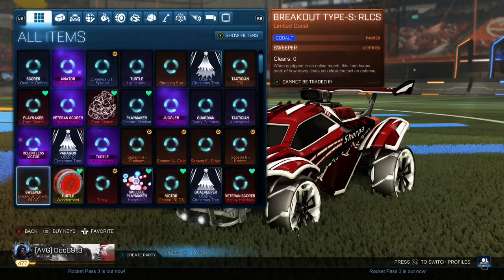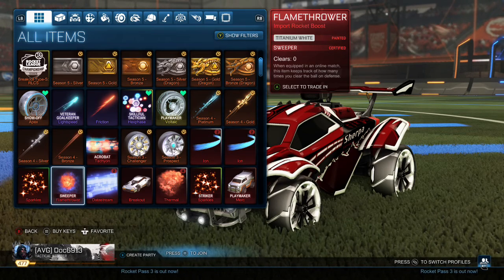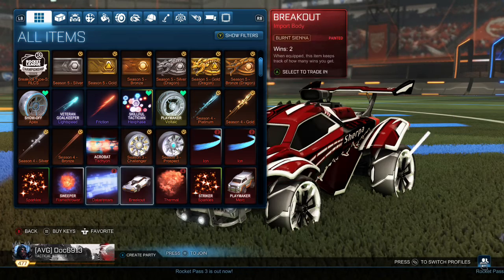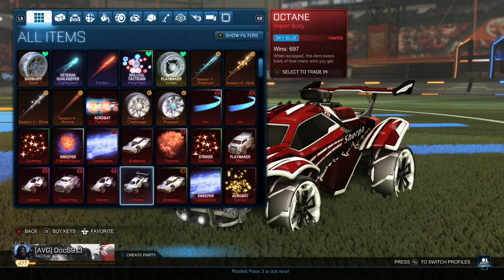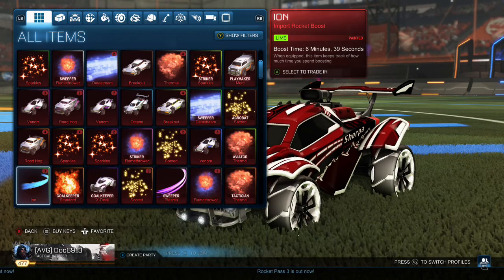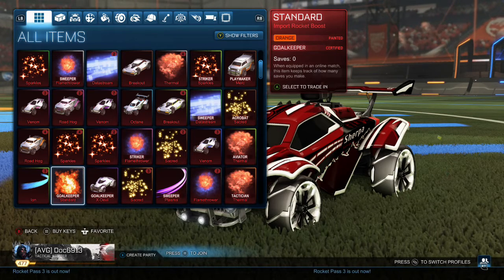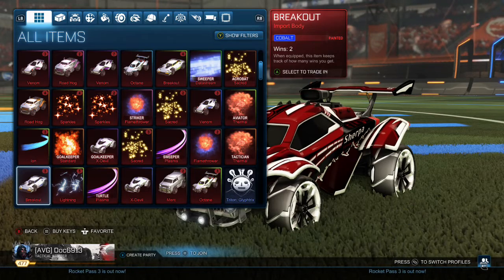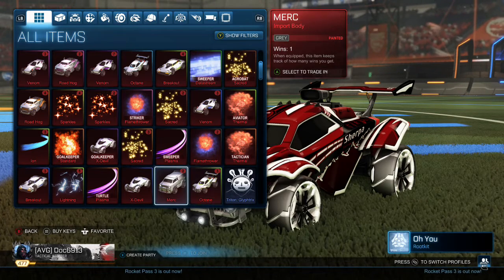Let's go most recent — let's see how we did here. Not bad, a couple octanes, I'll take them. Look at these ions though — we got a white and a black ion. We got a sweeper, a white flamethrower. Our white boosts are insane: white ion, white flamethrower certified, white thermal. We got a striker sparkles, playmaker burnt sienna merc, and we did get the sky blue octane which is absolutely awesome. Striker pink flamethrower — the certs on these are big, that's a good one. Goalkeeper orange — decent cert, goalkeeper's not terrible. Sweeper gray, black flamethrower, tactician orange thermal is pretty nice. We got three lime octanes — it's nuts.